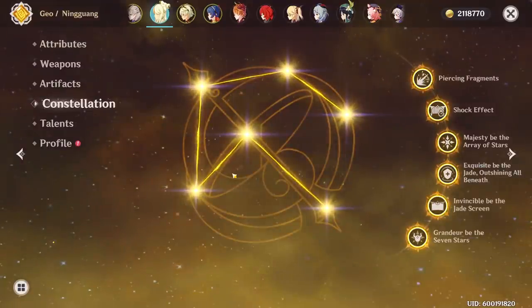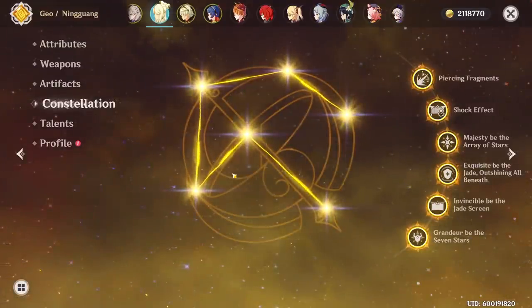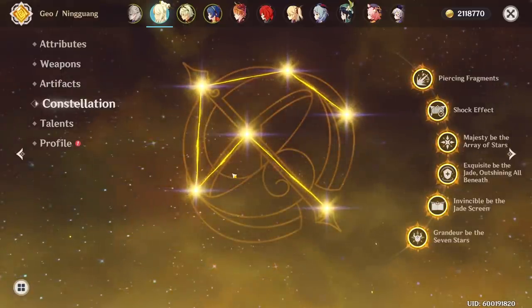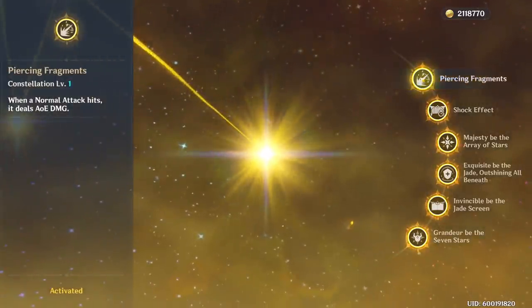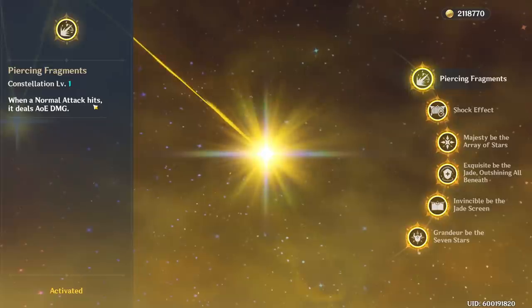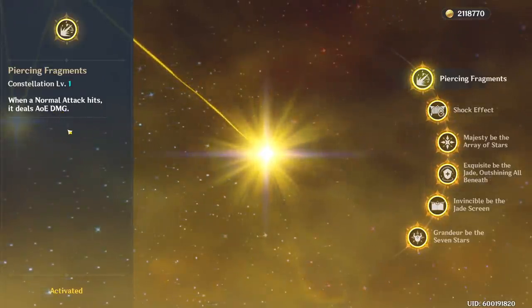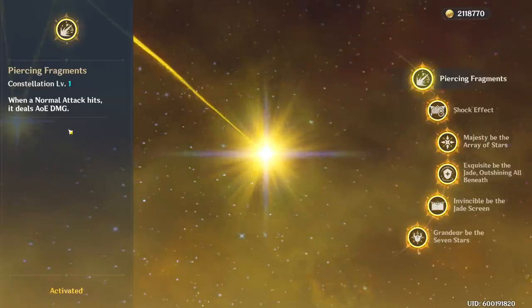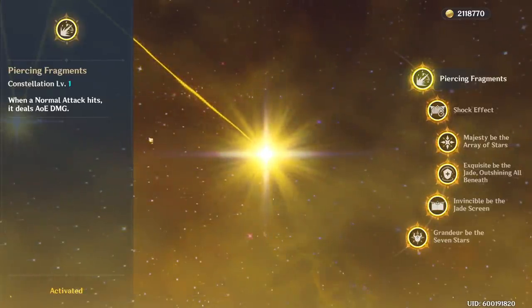Ningguang is a perfectly viable character without any constellation, especially as a burst support. However, if you want to make her your main DPS, the first constellation is one of the most important, as it makes her normal attacks deal AoE damage. This basically enhances her damage when enemies are clustered in a pack, which is amazing — though still not completely necessary.